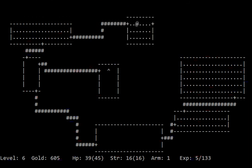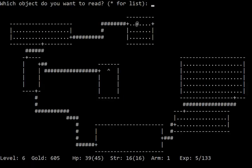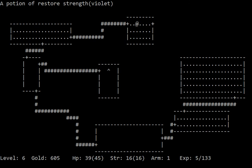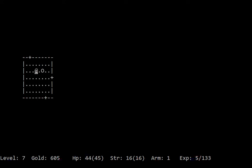Blue potion — at this point I might as well. There we go. Identify — let's say the tan one. Extra healing, even better. I don't have to waste that one. Let's try violet. Restore strength — so different from gaining strength. Quite different, in fact. Different is night and even darker night.